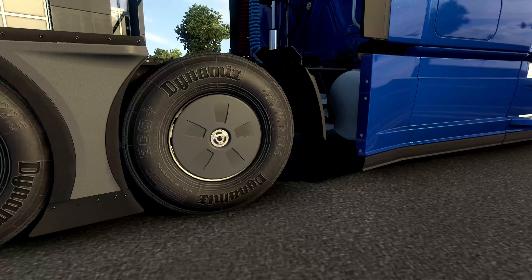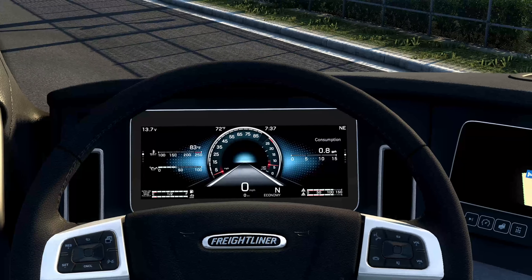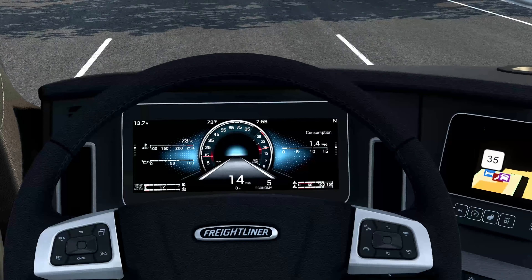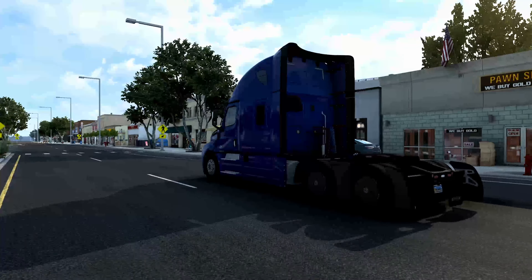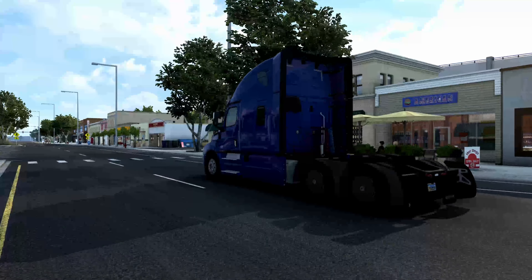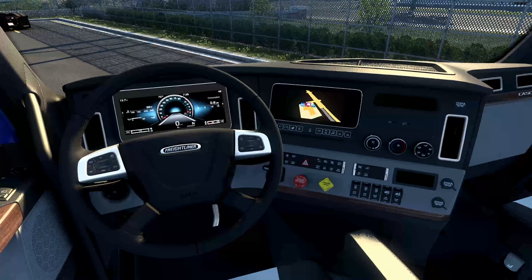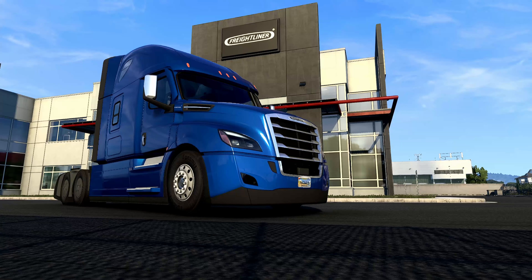The main thing that we have noticed is different is on the interior, which is good for me because I obviously don't see the exterior much since I almost always play from the interior view. So even though a lot of people aren't crazy excited about this because it's not super different from the other Cascadia, I am super excited because I think this digital dash is so cool. That being said, let's jump into the dealership and take a look at what we have with the 2022 Freightliner Cascadia.